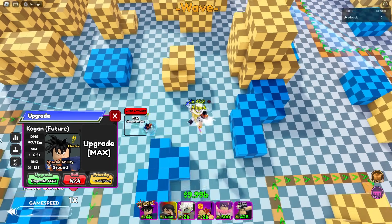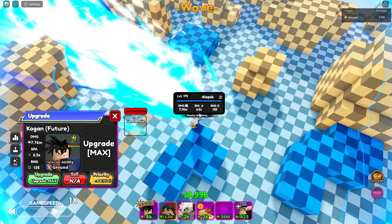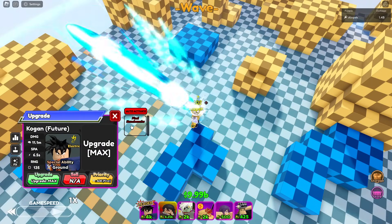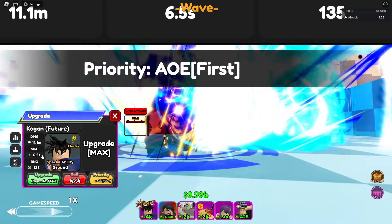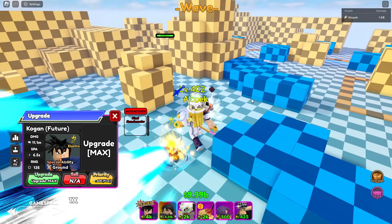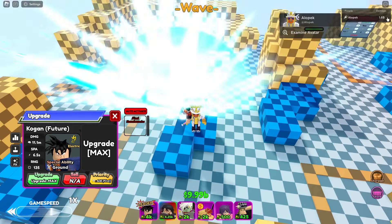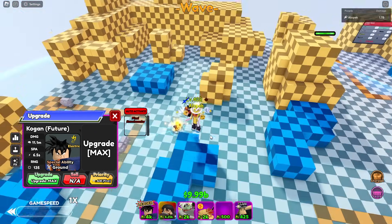We're gonna max him out — 7.7, 6.5. We'll spawn in a super thick HP enemy. Let's press the ability — cut scenes on, here's the cutscene. He turns into Super and his stats change. It did damage the enemies, but for like 500 million — that's a pretty weak nuke. I think he probably needs a buff guys, I'm not gonna lie. He definitely needs a buff.